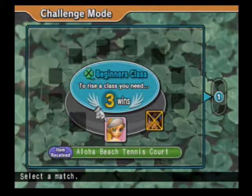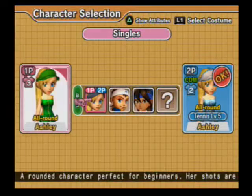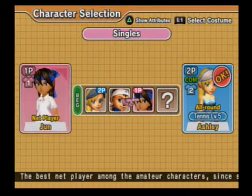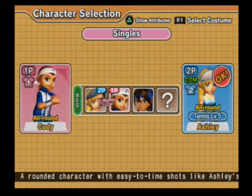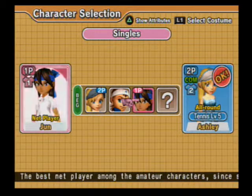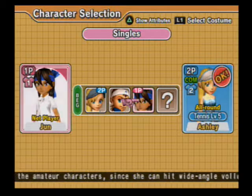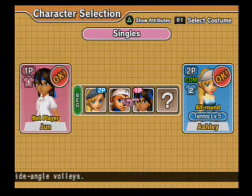Now we can play Ashley for the Aloha Beach Tennis Court. We'll use the character we just got — we'll use June. These characters are all beginner. There's one more we don't have yet. There are four beginner characters, six intermediate, and four — I don't know if it calls them advanced or pro — but we'll get to them.